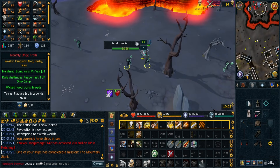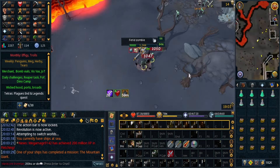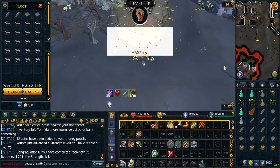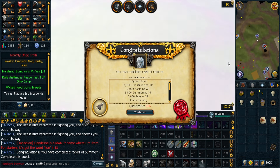Now that I have 90 necromancy I need to level up my melee stats. The tier 80 tank tasks require entry to God Wars 1, so I need 70 strength. A couple hours later — here's 70 strength. Moving on to some quests.